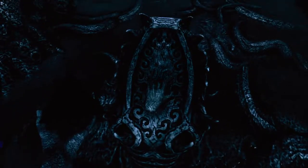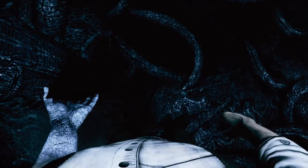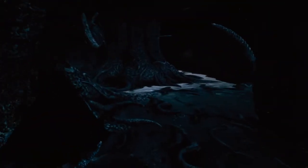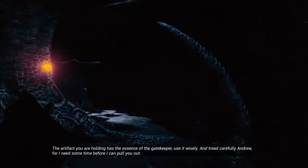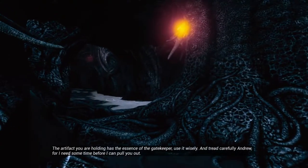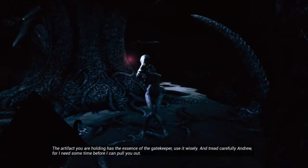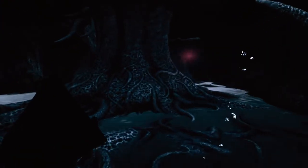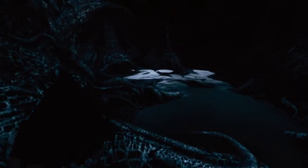What do I got here? Nothing I can interact with. What is up with my arm? That's interesting. In-game voice: 'The artifact you are holding has the essence of the gatekeeper. Use it wisely and tread carefully.' Does that mean it's gonna run out?